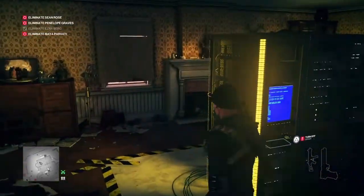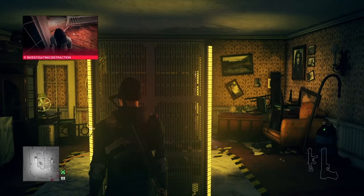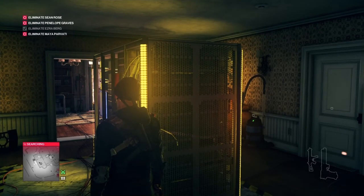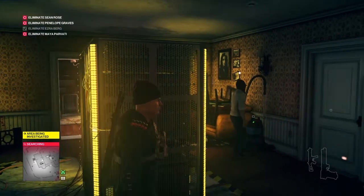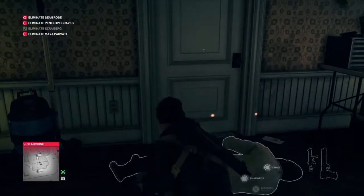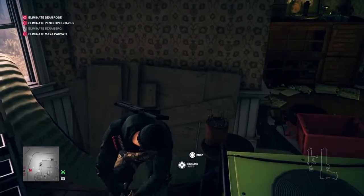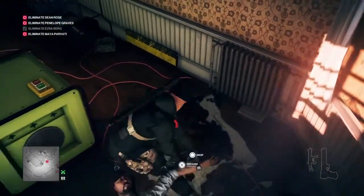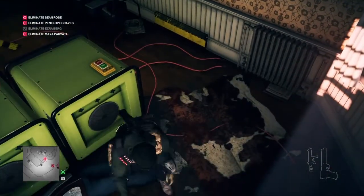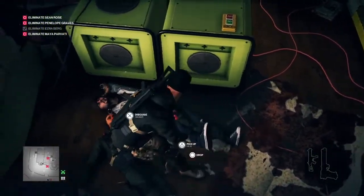Now we're going to make our way over to the hoover by the door and wait behind the server for one of the hackers in the next room to get distracted by it. He's going to come in and turn it off, and when he does we're going to knock him out and put him with the guard in the corner. We get in position behind him, and once the hoover's off we knock him out and drag him behind the cooling systems — or whatever those deep-sea-rover-looking things are. Body nicely tucked up — we are Agent 47.